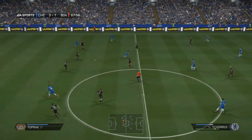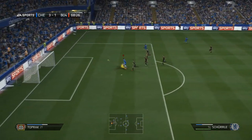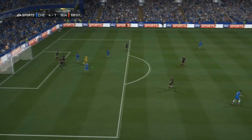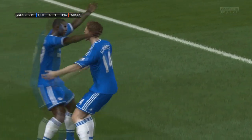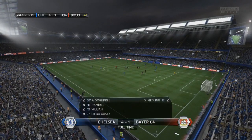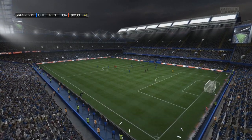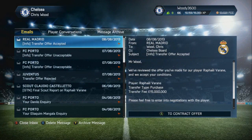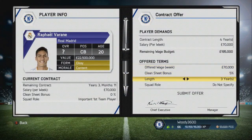That was 3-1, and then we round it off. Lovely ball through from Willian to Schürrle, and he produces a gorgeous little dinked finish over the top of the goalkeeper — Messi-esque, you might say. Schürrle, of course, signed from Leverkusen before FIFA 14's season started, so it's a case of him going against his former club. It's a really nice way to end pre-season, and now we're into the season proper.